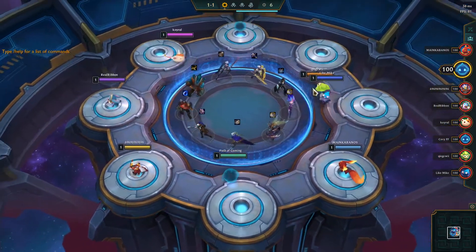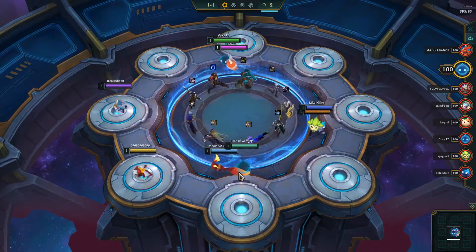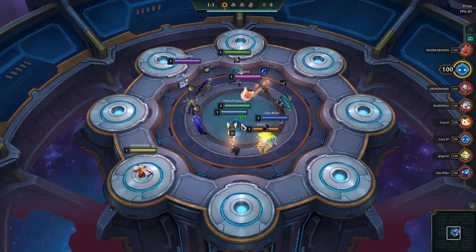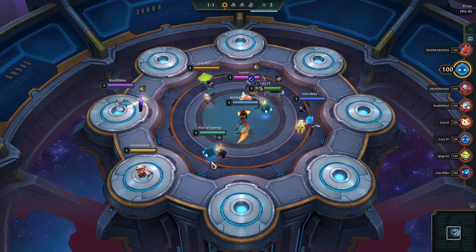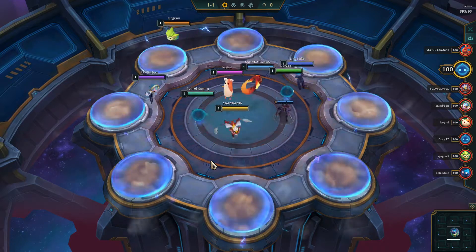My favorite item is the armor, so I'll position to grab the armor. I grab the armor because it makes Bramble, Red Buff, and GA.